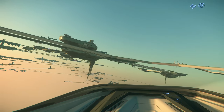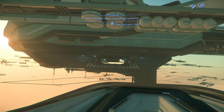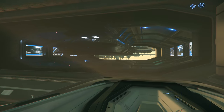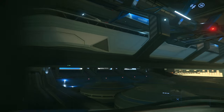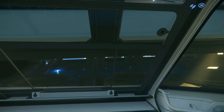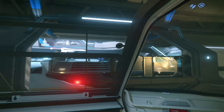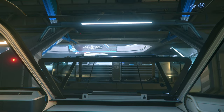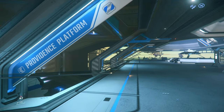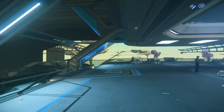I'll probably end up getting one of these — it looks pretty freaking cool. The skins for the Scorpius, the Pisces, the Redeemer, the Inferno series, the Caterpillar, and the Mule are all amazing. The one for the 600i and the Valkyrie — oh my god, they look so good. I haven't been this excited in a while. The Legionnaire is roughly 32.4 meters long, so it's about double the length of a Vulture. It looks like a mixture between a Valkyrie and a Terrapin, but it's very much its own ship with its own charismatic personality.